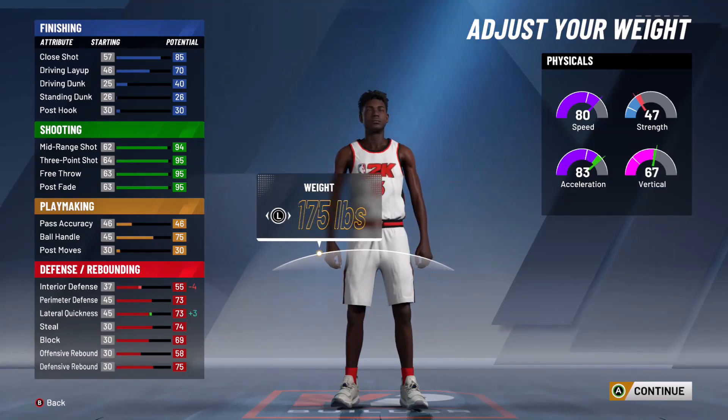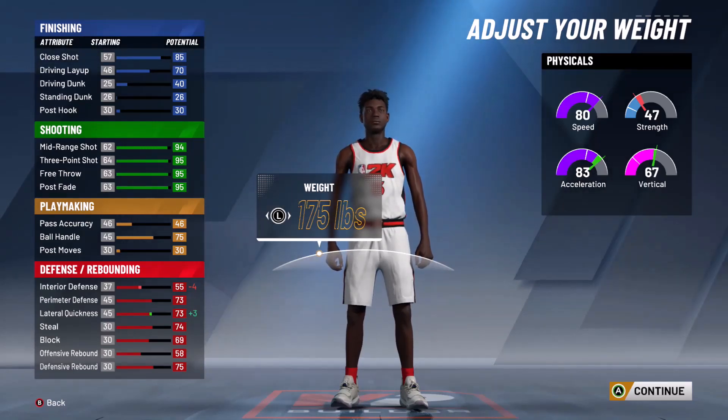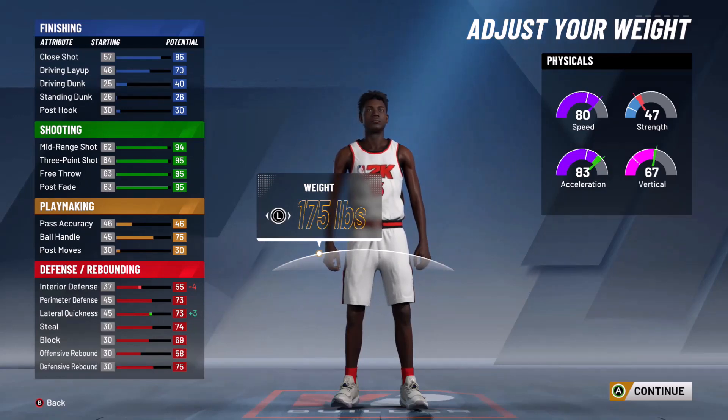A pure sharp should always be minimum weight. Your lateral quickness goes up by three, which is a plus, and your interior defense goes down — which you don't need at all on a sharp. Your strength goes down too, but sharps are weak anyway. Your acceleration and vertical go up, which is a plus.